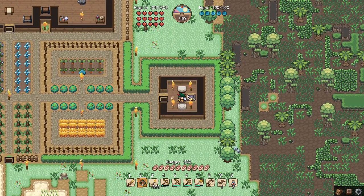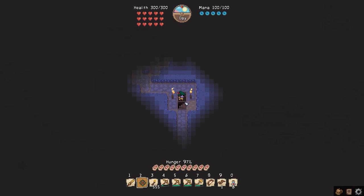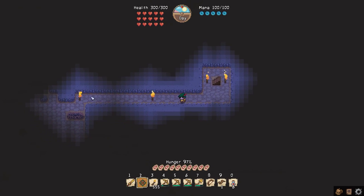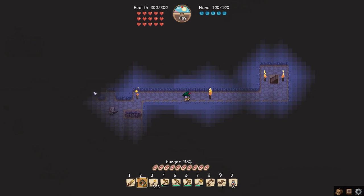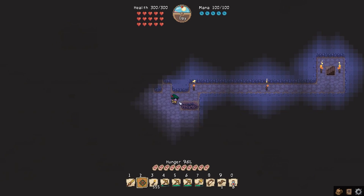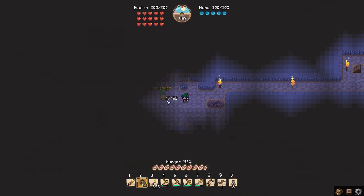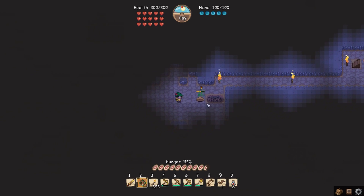Let's count how many layers down we're going now - we must be getting close to that dungeon I keep getting teased about. Layer one, two, three, four, five, six, seven. So we're on the seventh layer down now. As you can see, I've lit up a little way, but this is as far as I've gone. A blob creature appears - they're not too quick, so nothing to worry about for the time being.